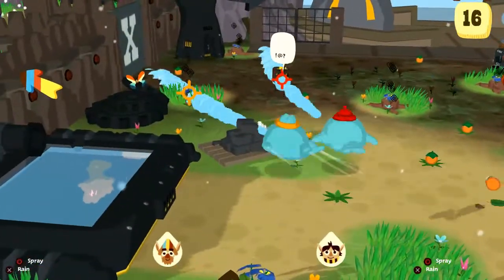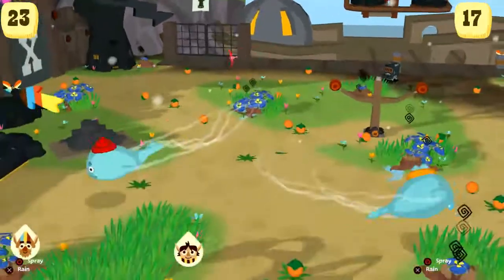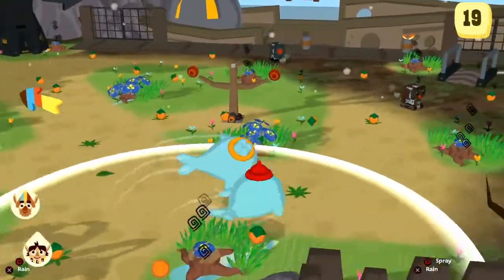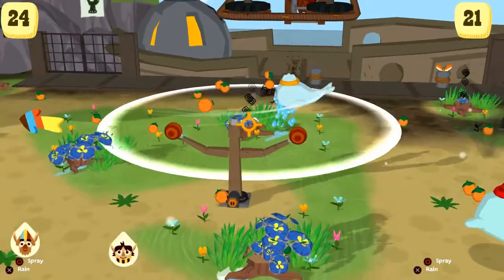First of all, we need to get rid of these dust spots and get rid of the pollution that's littered this area. You can see we're using water to spray these plants, raining the plants to push back the pollution. We're also using them to take out the little dust spots.